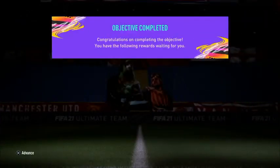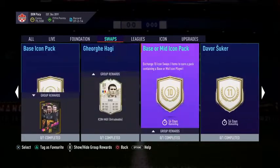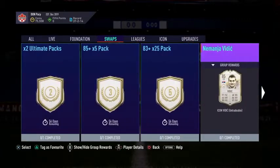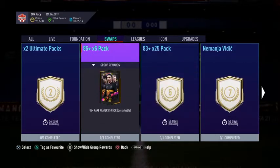Jesus Christ, I don't ever want to see squad battles ever again — that was so boring. But there we go, we got all the icon swaps. Now let's go make our pack. Honestly, my plan was to go for Vidic and Davosuka, but now it's changed. I was considering the base icon pack and Vidic, but now I'm going to go for the base icon pack — I think I'll go for the 83 by 25 and the 85 by 5.